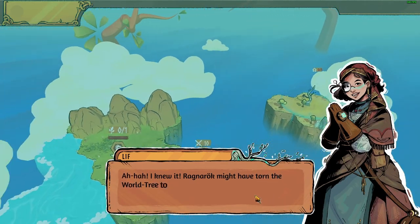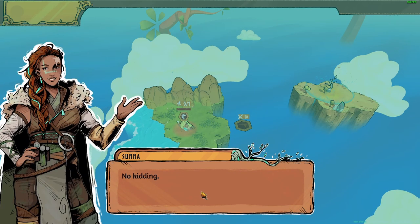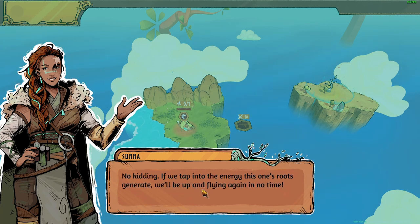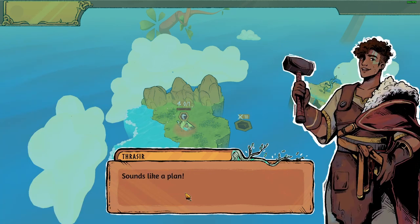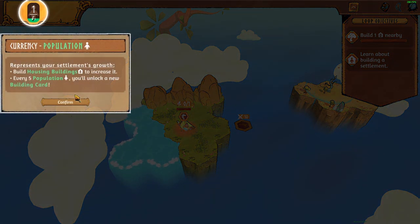I knew it! The war might have torn the world tree to shreds, but its saplings are still full of power. No kidding — if we tap into the energy, this one would regenerate and we'll be up and flying again in no time. Sounds like a plan. I'll work on housing buildings for the scouts right away, chief.